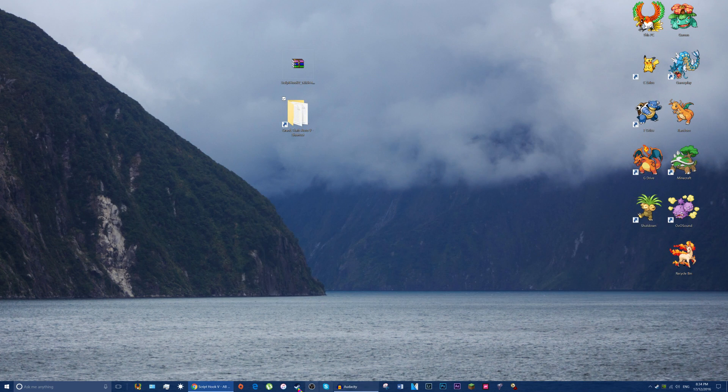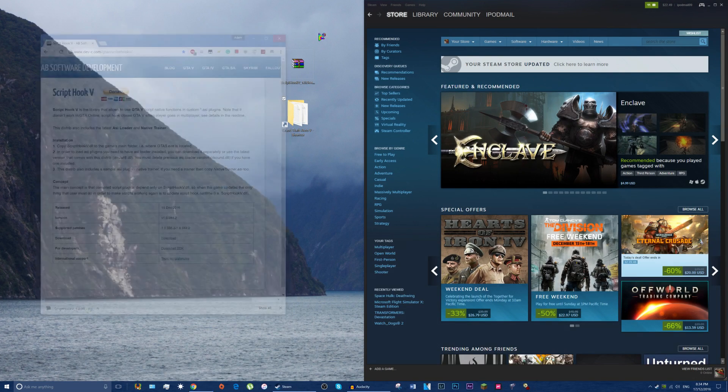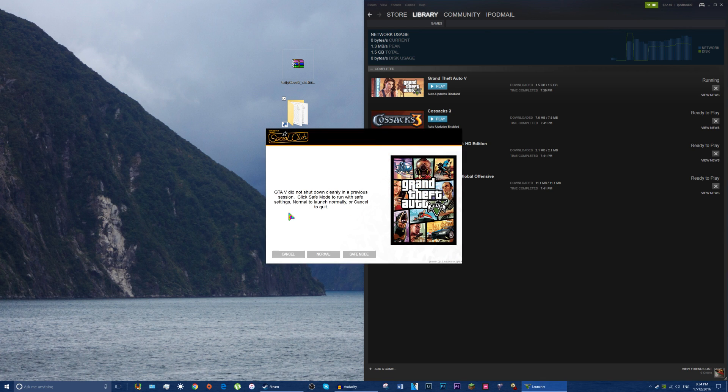Here we go — we can close this and launch it through Steam. So we can now close this website, and hopefully I will meet you in Grand Theft Auto. Let's go to Library, Grand Theft Auto, and play Grand Theft Auto 5 — thank you very much. And I guess this will be the stoppage of recording my desktop, and then I'll move on to Grand Theft Auto, because that's how Shadowplay does it.